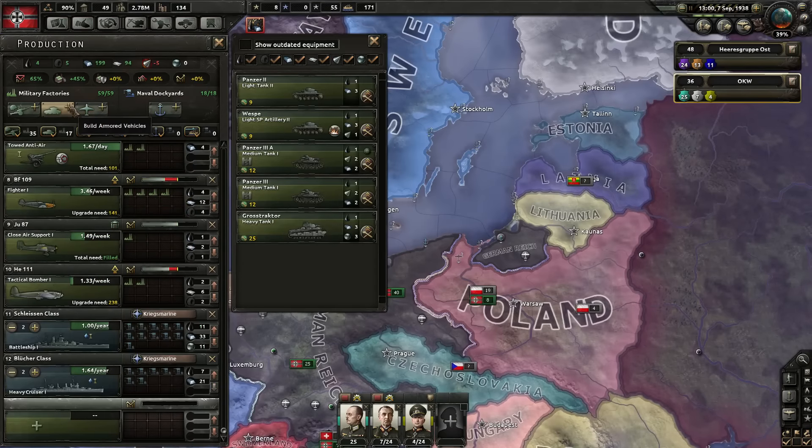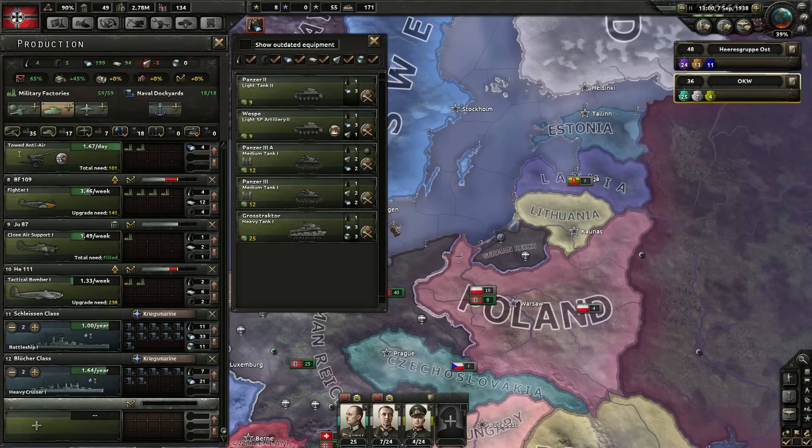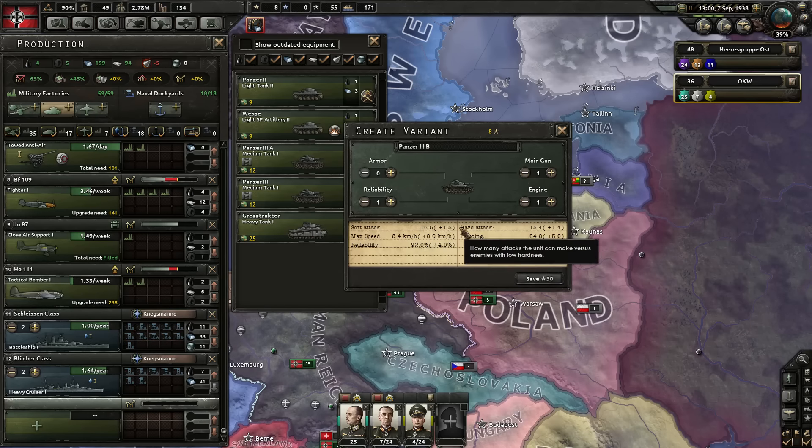I looked at Armored Vehicles and they can also get variants. So instead of a regular Panzer III, I created a variant — the 3A — that has bonus reliability, bonus engine, and bonus main gun. If you look at the Panzer III, they have the same speed but are 4% more reliable, sitting at 92% reliability, which means they are even less likely to explode in a fiery ball of death when lightly bumped. They have 1.5 soft attack, 1.4 hard attack, and 3 piercing bonus.